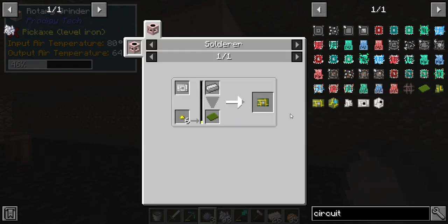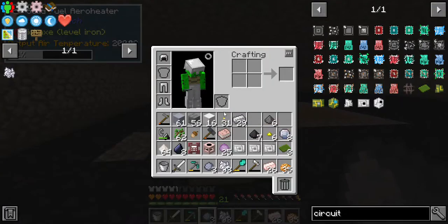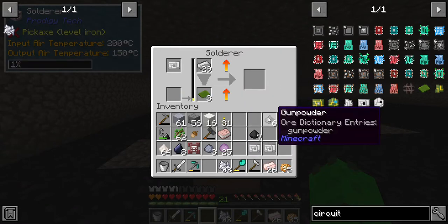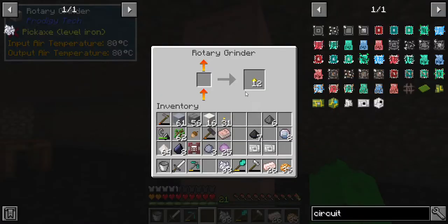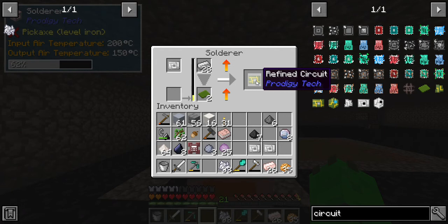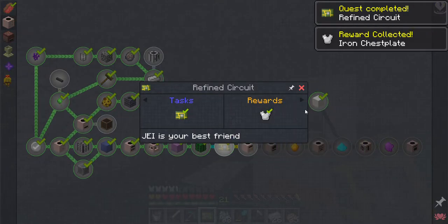We'll put the rest of the gold nuggets in there - who cares, right? We gotta be kind of speedy about this. Wait, did I only need one of these? That's kind of cool - now I have all those extras. I guess it's kind of like refined storage. We got the circuit board, which gives us our full set of iron armor!